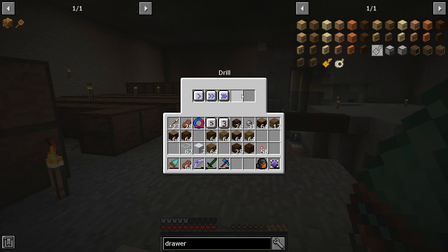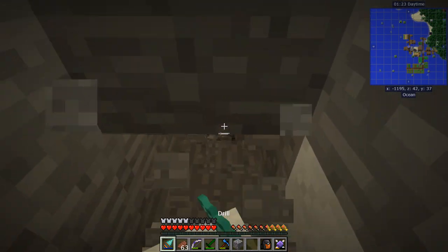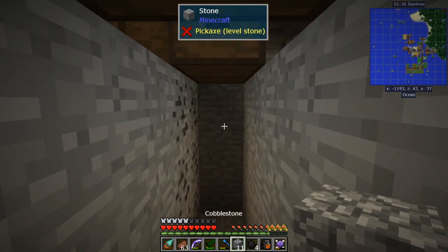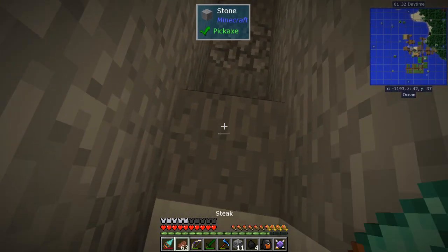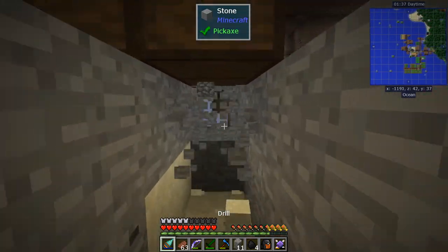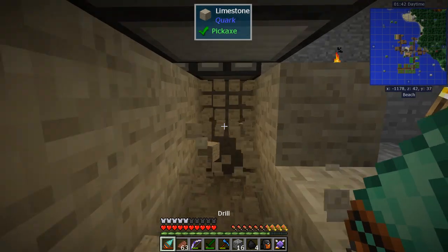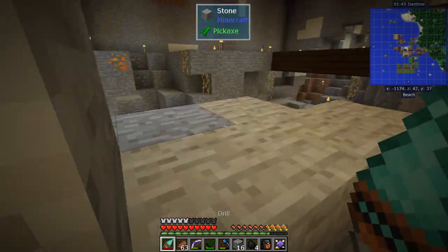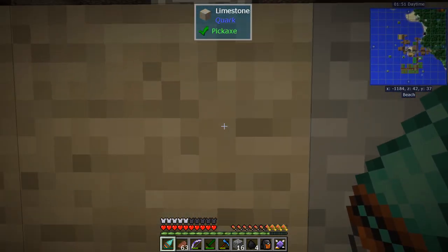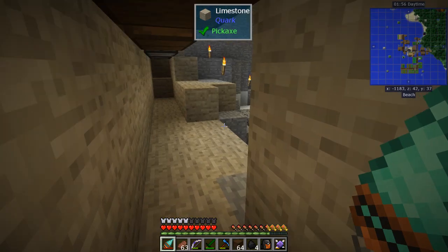Now we need to connect them all. I'll get my drill and drill under these guys — I only need to go two blocks down. We'll go all the way across. Hello iron! This is the area we'll touch up a bit. That's the spot. Then the trim we made — dark oak — we just need all these guys connected.